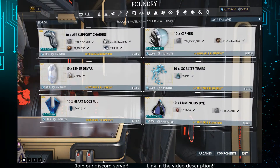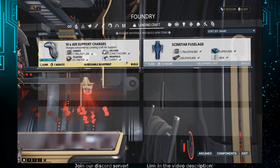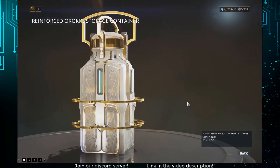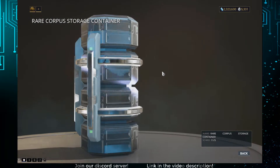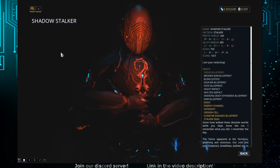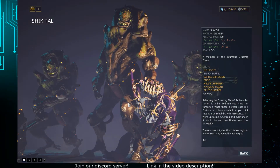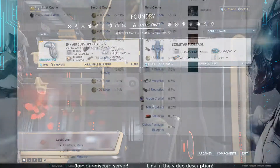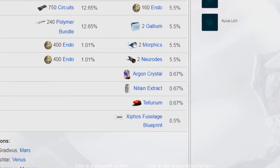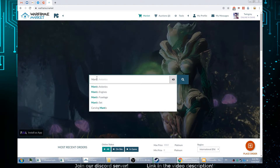The component blueprints differ widely in rarity and acquisition methods. Mantis components drop from extremely rare reinforced containers found in missions. Scimitar drops from invader-type enemies, such as Stalker, Zanuka, and Grustrag Three. Xiphos has an insanely low chance of dropping from sabotage caches on different planets. There is also a capability to trade these blueprints on the market, easy as that.